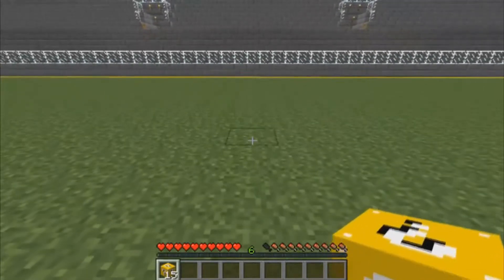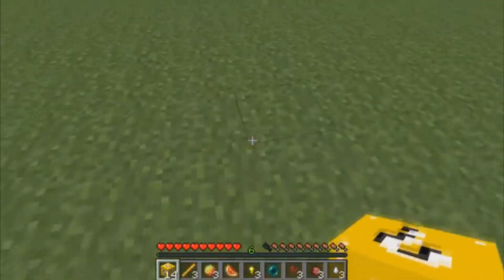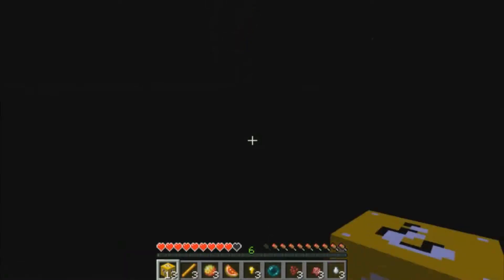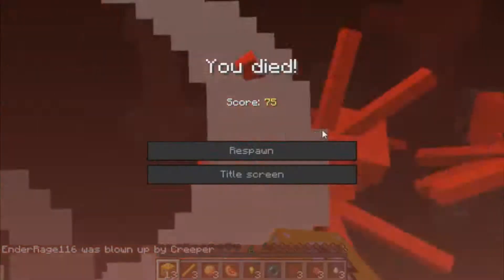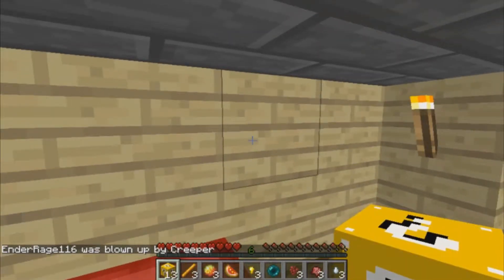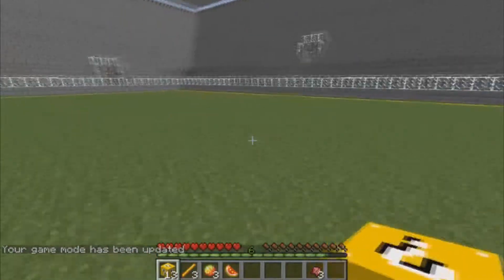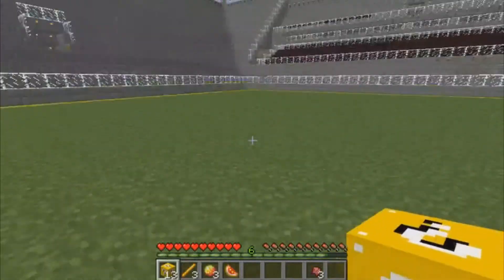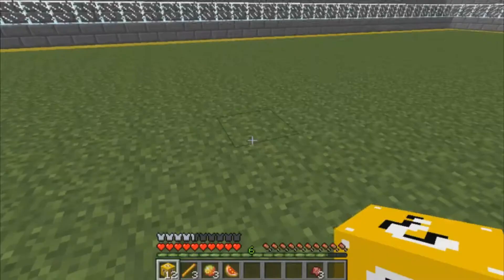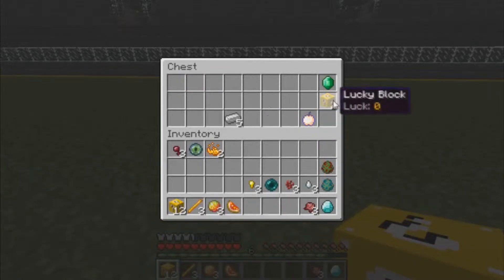First lucky block: ender pearl — oh, only one ender pearl. Well, that's still actually pretty decent. Oh no, oh gosh. I forgot about this one. Okay, take two. That, that all happens. So anyways, let's break the next lucky block. Armor — that's good, good, good. Automatically got armor. After what just happened, I deserve it.